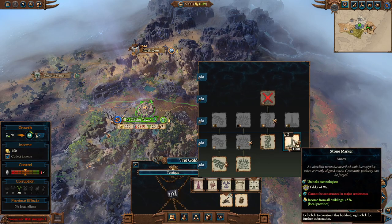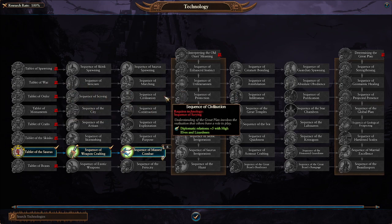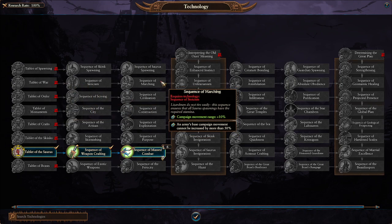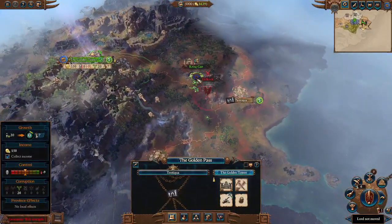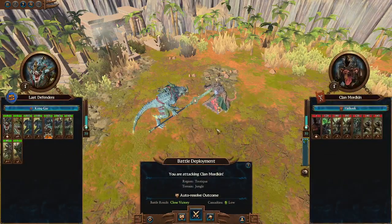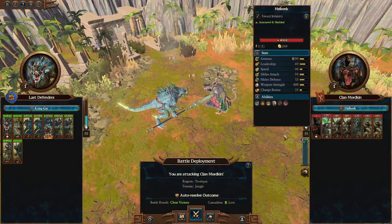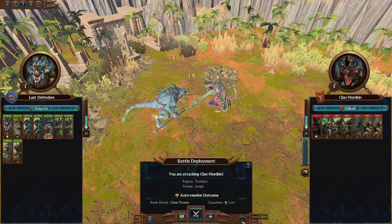The Tablet of War gives income, leadership, and campaign movement range - that's actually pretty good, though it'll take 18 turns to get there. Anyway, let's jump into the first fight going up against some Skaven. We've got some Plague Monks but nothing serious, so let's get the first battle of this let's play started.